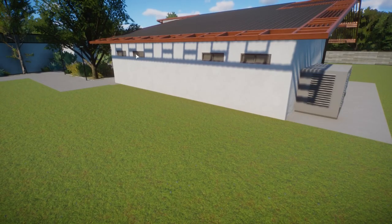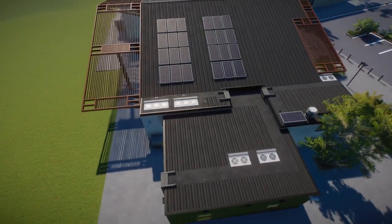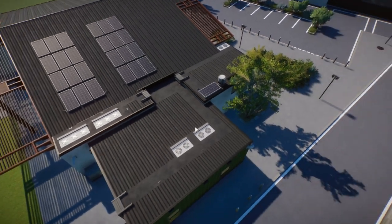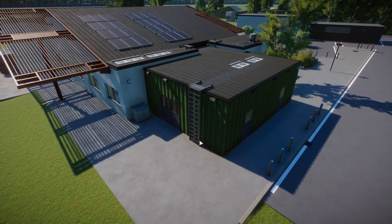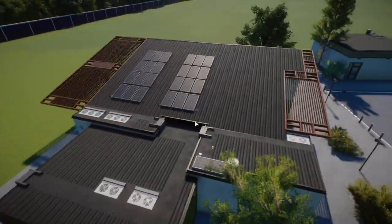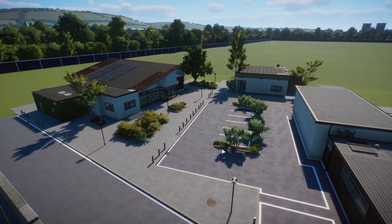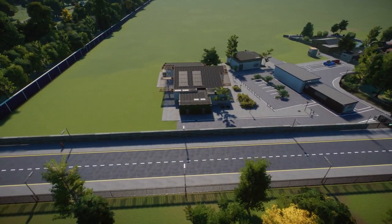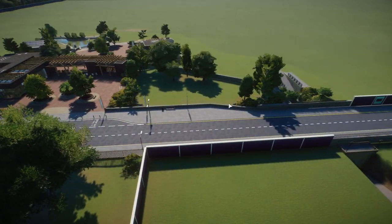I needed a couple of supports because it's such a big piece of roof. I've also put a backup generator outside at the back — this facility would need to make sure it had power at all times, so that'll service it should it ever be needed. The windows on the back look really cool. On the roof there are lots and lots of solar panels, continuing the green energy design, along with walkways for mechanics to service those areas.